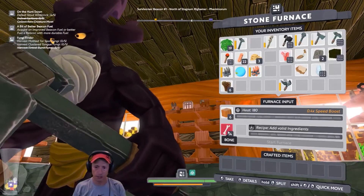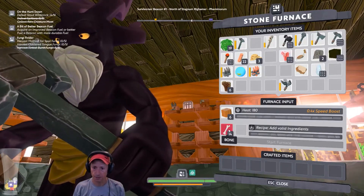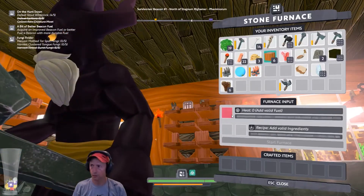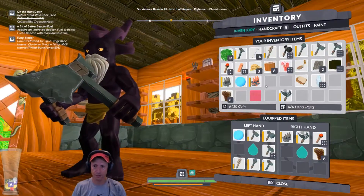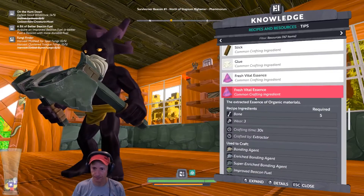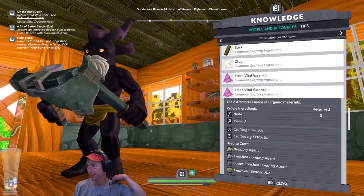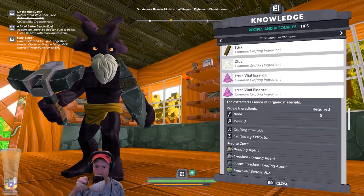How can I process this further? It says 'add valid ingredients' — bone details. It's not here. I want to process the bones to get the extracted essence of organic materials. According to the knowledge base it says 'crafted by extractor.' This game is awesome — you get vital essence from an extractor machine.